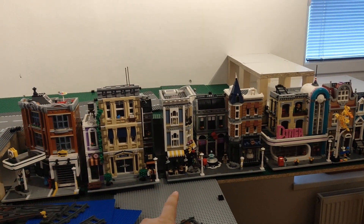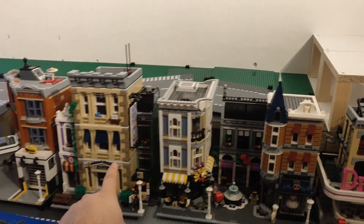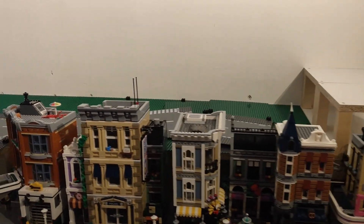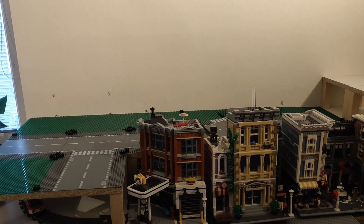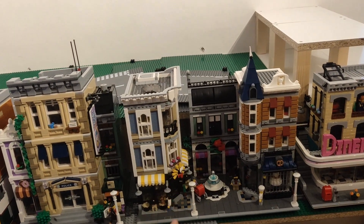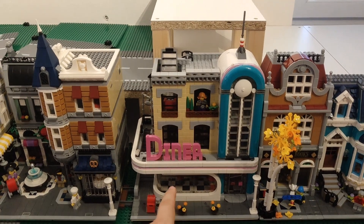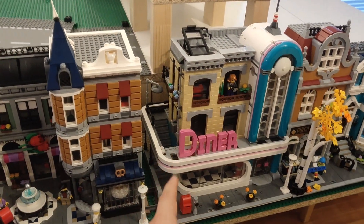So these are the buildings that we are going to use. I believe this one is new in the city and I also have the Sanctum Sanctorum but I didn't build it yet, so it will be added in the future. There are also two new modular buildings that I currently don't have that I will be adding to the city when I buy them. This will be a bit tricky because the assembly square is one and a half base plates long. I'd like to put the downtown diner on the end because although it's not considered a corner building, I like to use it as one.